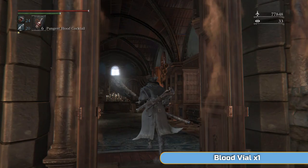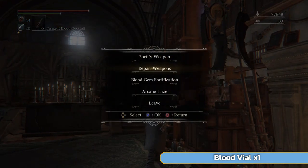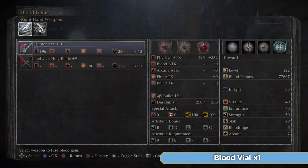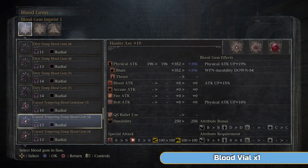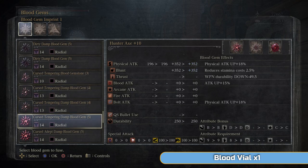That's called Pthumeru Ihyll — that word that's in the title. We're going to take on Yharnam, Pthumerian Queen, so Pthumeru Ihyll is where we're going. This was the Chalice that we got to the end of the Defiled Dungeons.